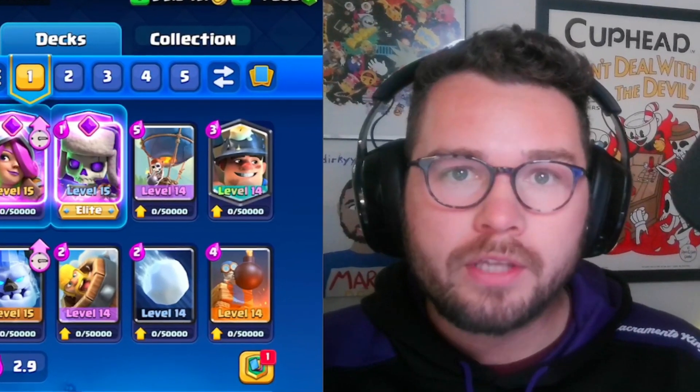Into our next match. In that last match it's almost like balloon gets no value — something you need to realize is that sometimes you need to shift to what I call a secondary win condition. In that matchup specifically I knew I wasn't gonna break through with balloon, so I switched to defending and going in when I could with miners, getting as much chip on the tower as possible. We're gonna go ice golem here — it actually does really well against the witch.